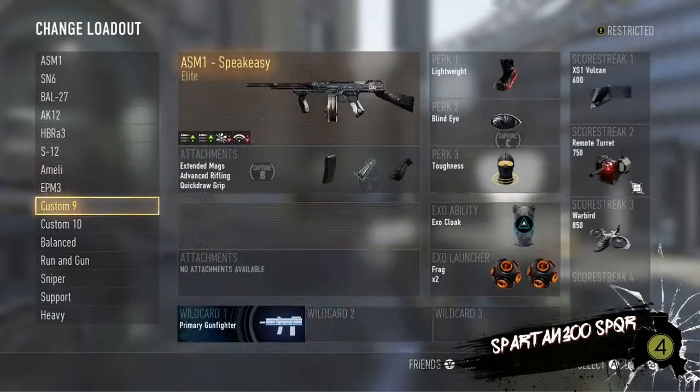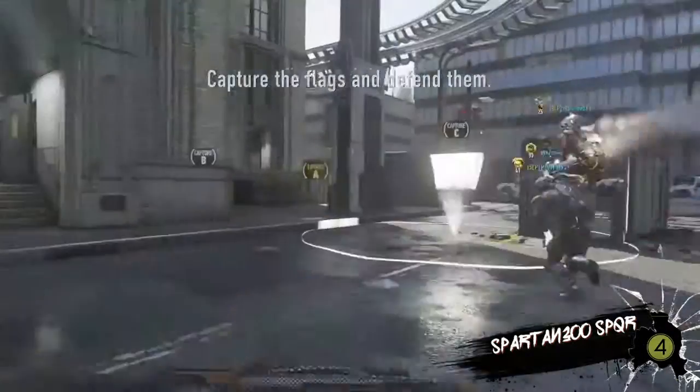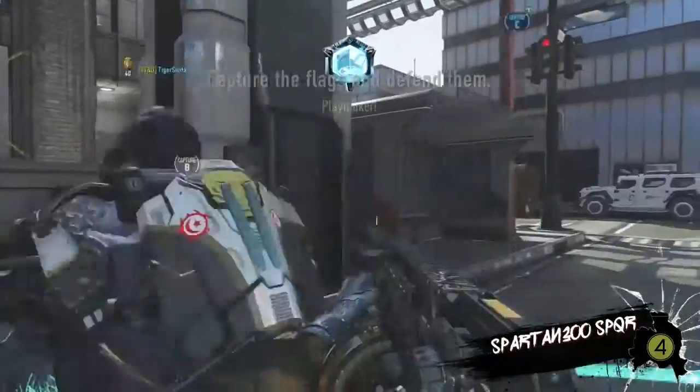Hi everyone, just a quick short video to show everyone — I am going to do this with all the scorestreaks, but this is for the Vulcan. Make sure first of all you do set a class with a Vulcan on it, and I recommend a map like Domination.